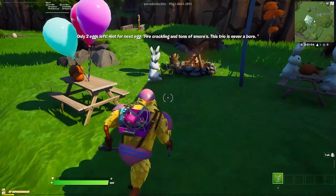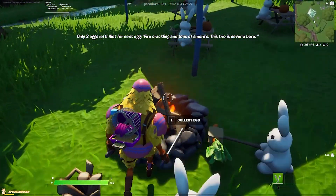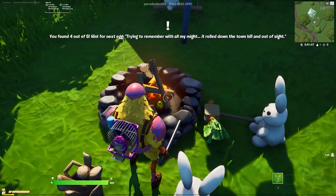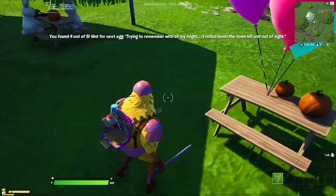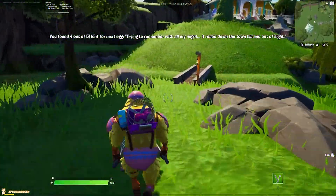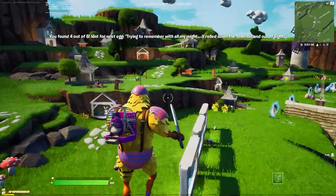The next one: you have to find the little bunnies making s'mores, and the little golden egg is going to be inside the fireplace there. Super cute — who wouldn't want a delicious carrot s'more? Cross over the little bridge here; you don't have to, but it's cute.